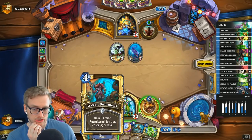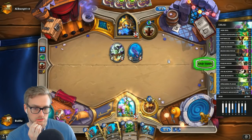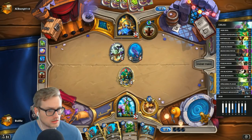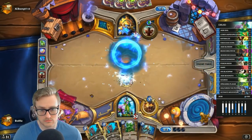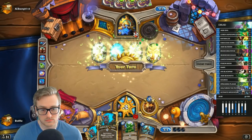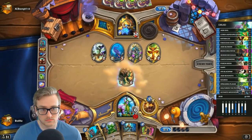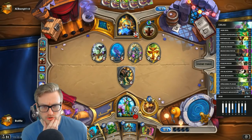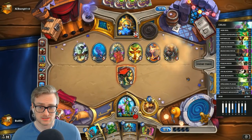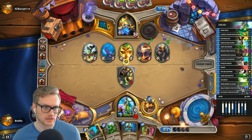This is probably my best draw right now, because I was going to coin out the Oaken Summons next turn anyway — but this is effectively like a permanent coin. If we're going to beat Even Shaman, this is a good hand to do it. Double Oaken Summons — I just need to not draw the second Ironwood Golem and maybe hit a Spellstone.